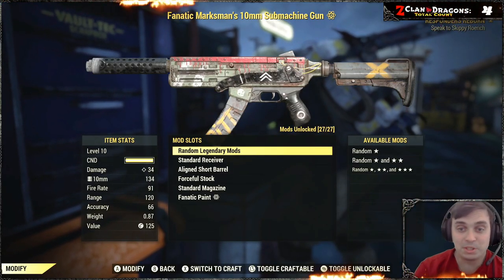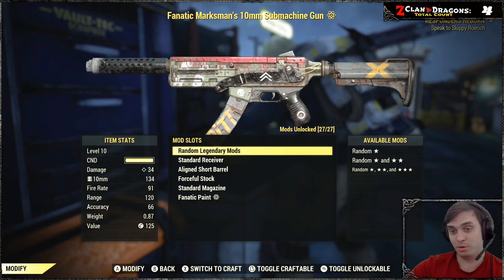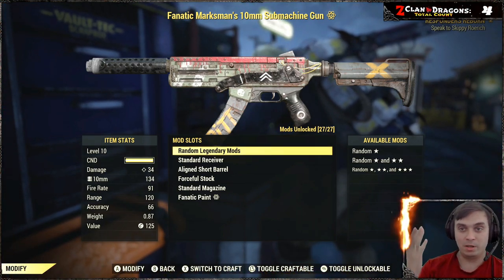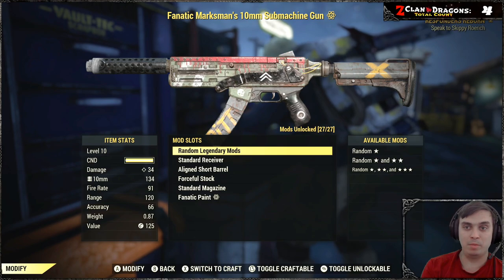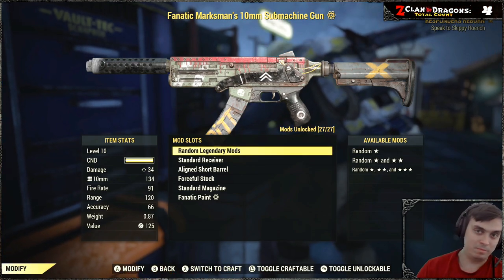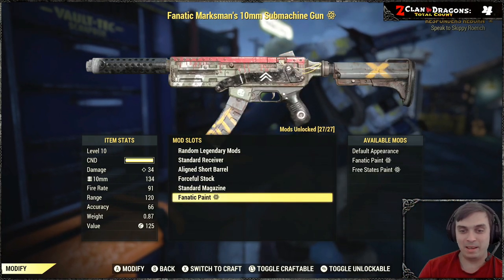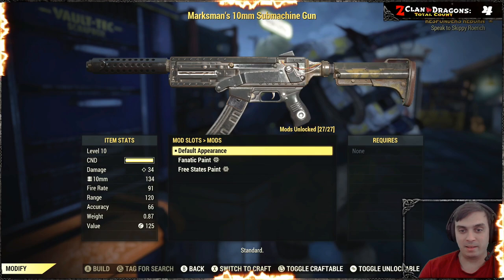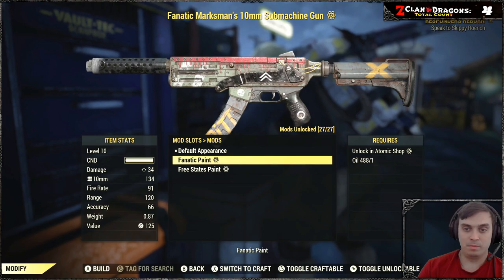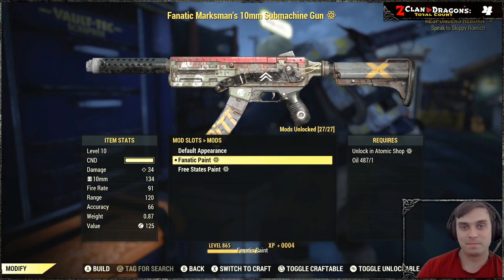Just in case you don't know how to apply paints to weapons: once you've purchased the bundle, go to any weapon workshop. You do need to have a 10mm submachine gun already — you can craft one, find one, or loot one. Once you have it, apply your mods and then go to appearances, find the Fanatic Paint, click, apply, and you're done.